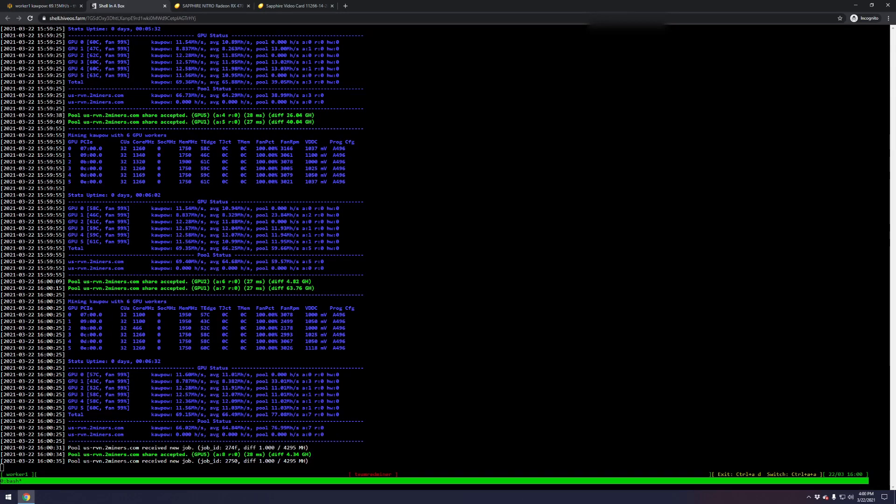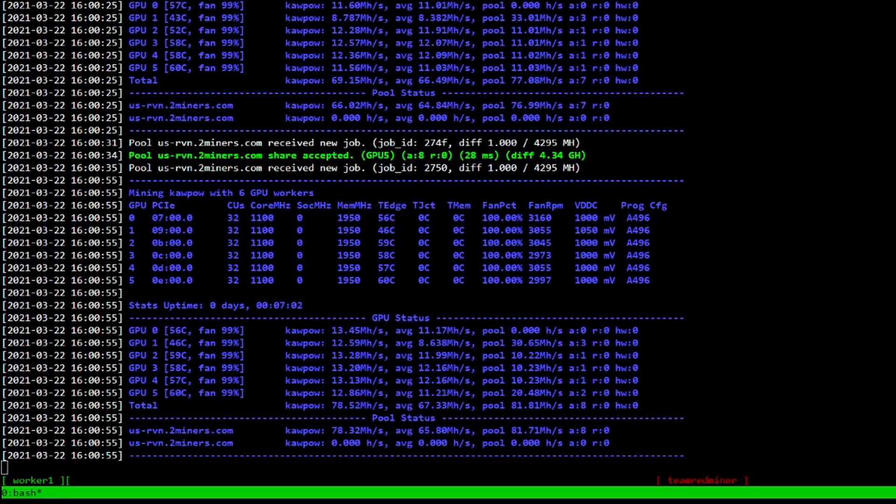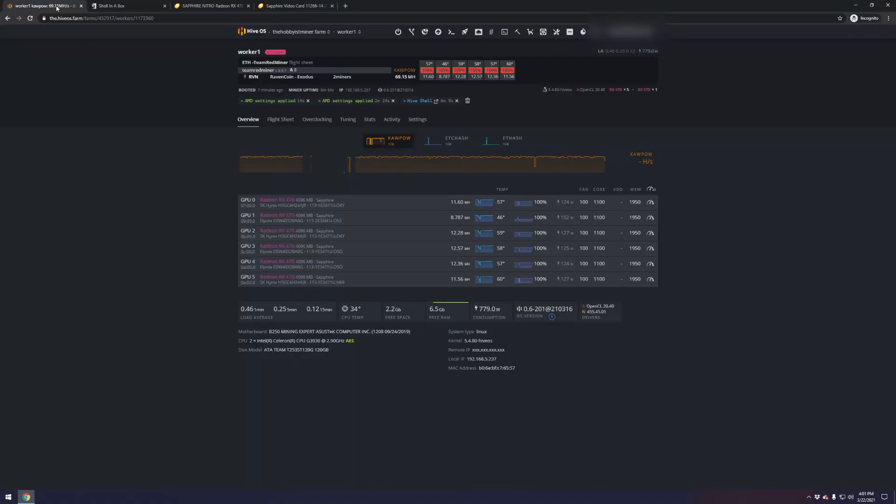Let's check the results in the shell. Before our configuration we were at 11, 6, 8, 12, 12, 12, and 11 — about 69 megahash total. Now with just that change we've almost gone up 10 megahash: 13, 12, 13, 13, 13, 12 — we're at 78 megahash now. However, we're still at the wattage we were before — 779 watts. We need to get this into a better situation, so let's move on to undervolting.